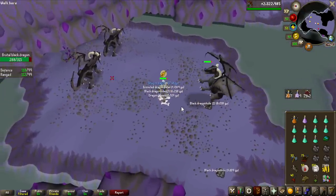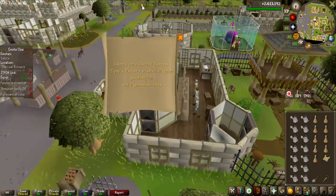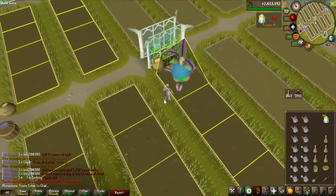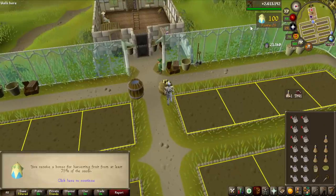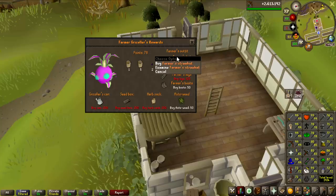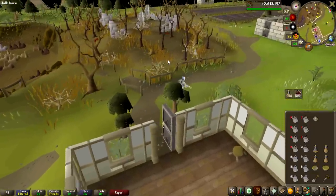Another elite clue scroll - I'll take it. There's a clue step I've gotten many times in this series where I've never wanted to get the farmer's straw hat because I need to do Tithe Farm for it, but I'm just going to go ahead and do it. If depression could be displayed in one single minigame, this would be it. I really dislike this minigame - it's very slow, boring, and click intensive. But we got our points and that's all I need to buy the farmer's straw hat. Collection log item, one farming level gained, and I never have to go back here again.